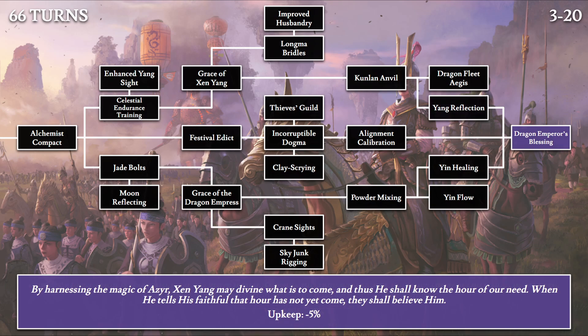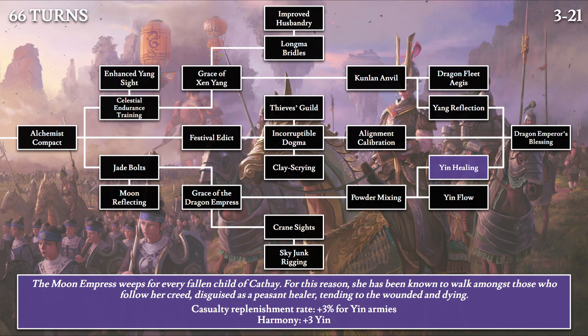Finally, we have the Dragon Emperor's Blessing: 'By harnessing the magic of Azyr, Shenyang may divine what is to come, and thus he shall know the hour of our need. When he tells his faithful that hour has not yet come, they shall believe him.' Another excuse for the Dragon Emperor to be lazy — but it does give everyone minus 5% upkeep, which is quite powerful. Then Yin Healing: 'The Moon Empress weeps for every fallen child of Cathay. For this reason, she has been known to walk amongst those who follow her creed, disguised as a peasant healer, tending to the wounded and dying.' This is the complementary plus 3 yin harmony tech, providing plus 3% replenishment rate for all yin armies. Once again the Moon Empress is super busy, now disguised as a peasant healer.